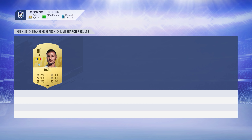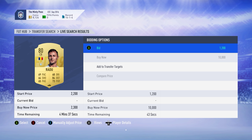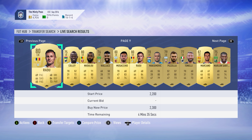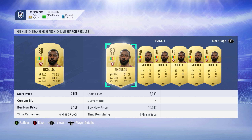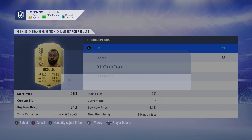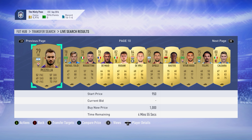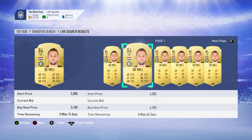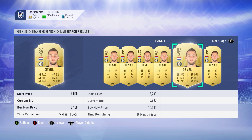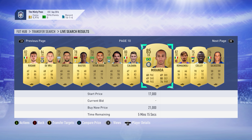Radu at 1,200 - might as well make a bid there. Then I was thinking of Kulu at 2,950 - let's make a bid. There's also someone a bit more pricey at 3.9, going up to 5.9 - I don't think I'm willing to pay that much. Miranda's pretty expensive as well. Let's see how we did on that one.